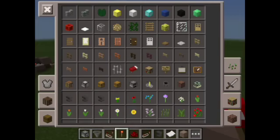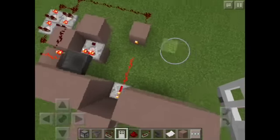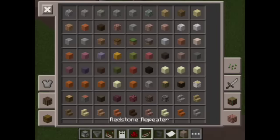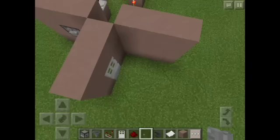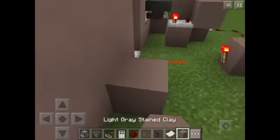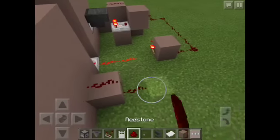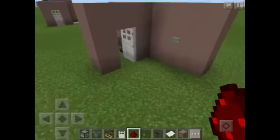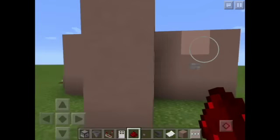If you want to be able to open it from the inside, that's easy. All you have to do is place a button here and then add some redstone dust going into here. Then you'll be able to open it from the inside, like that.